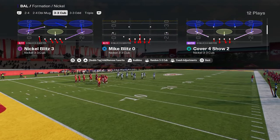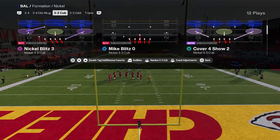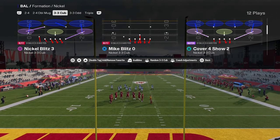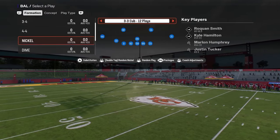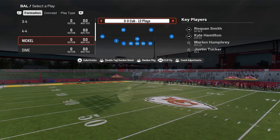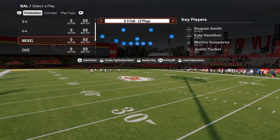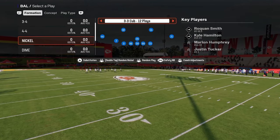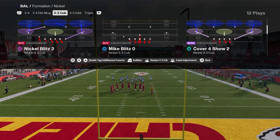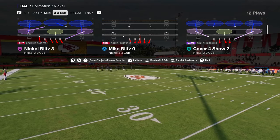We can run this out of Samuel Blitz 3 or Mike Blitz 0 — it's a little simpler out of Mike Blitz 0, and that's also where I'll show the coverage defense. Flick your right joystick to the right at the formation screen and go to the safety nickelback package. You can sub players in and out to keep them where you want, and coming out of Mike Blitz 0 you don't even really have to change your coverage show.